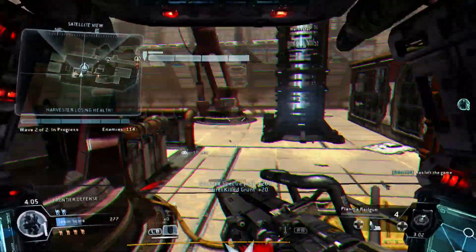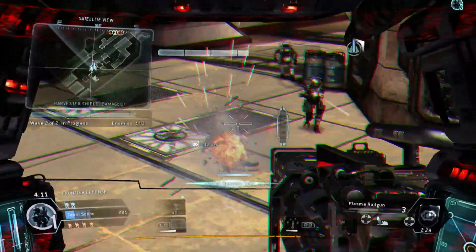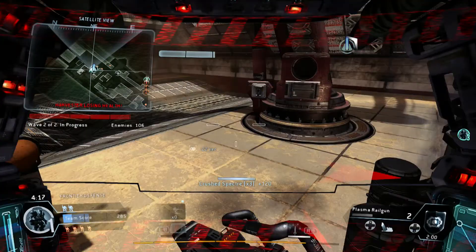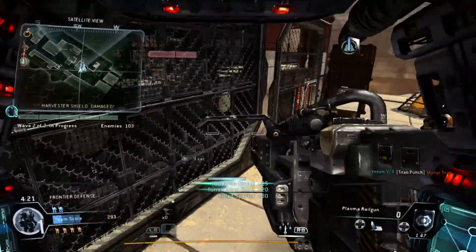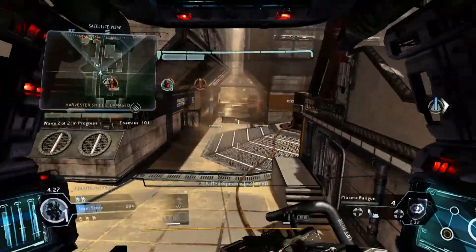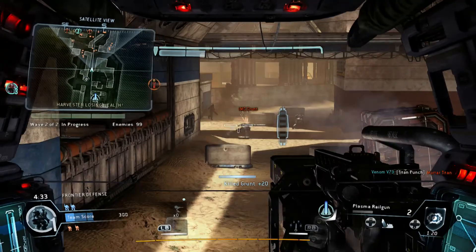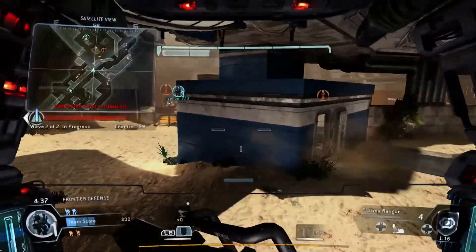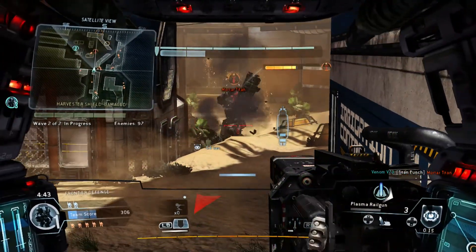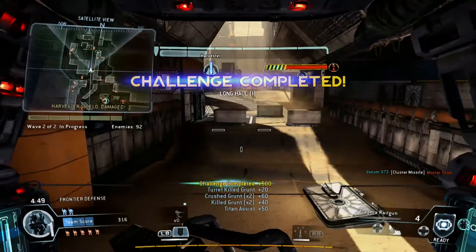Nice turret placement — it's shredding the ISP over there. Critical damage. I recommend a tactical withdrawal. Caution — you're outnumbered two to one. Harvester health is at 75%. The harvester is getting barraged by mortar Titans — look near the edges of your mini-map and hunt them down.